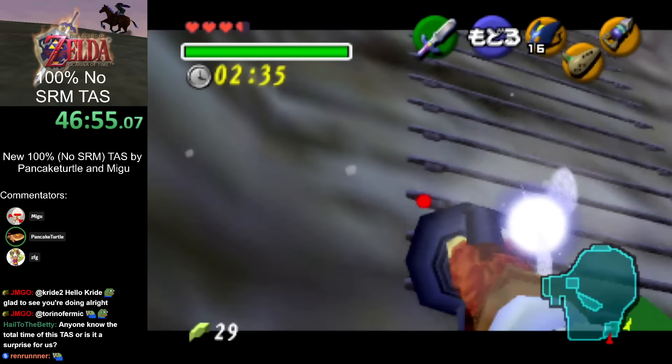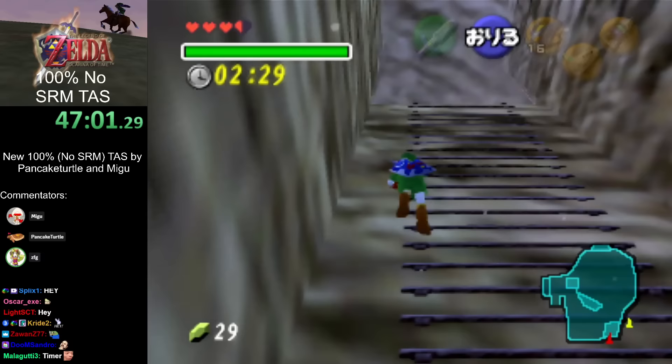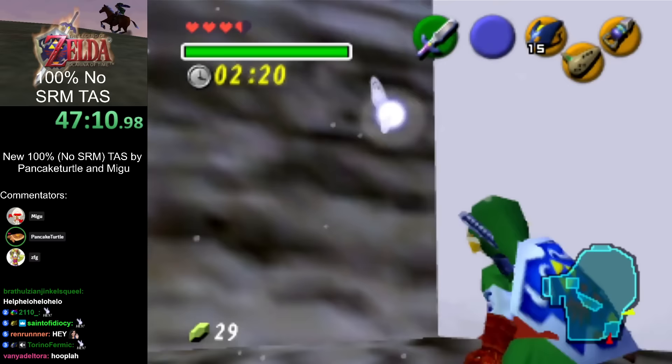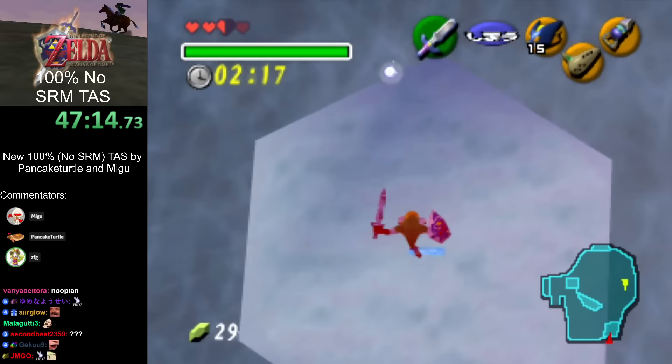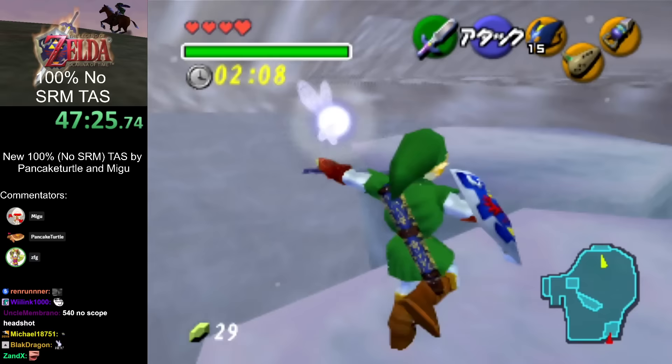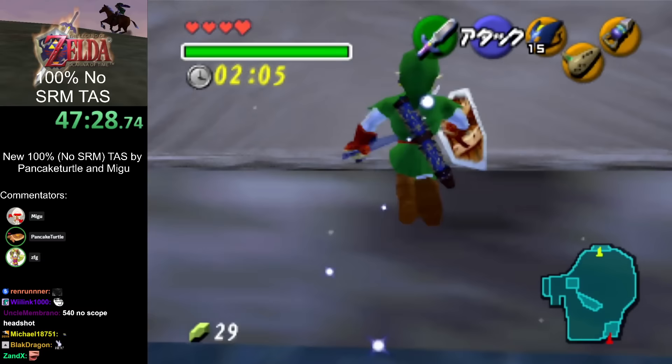Now we have to go trade the frog — usually runs that get Eyeball Frog early will go directly to Lake Hylia to quickly trade it in. That was a sick hookshot. We're going to get Serenade first, then use Serenade to warp to Lake Hylia. Then you'll have one second on the timer — very cool.